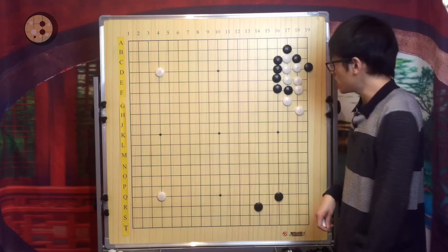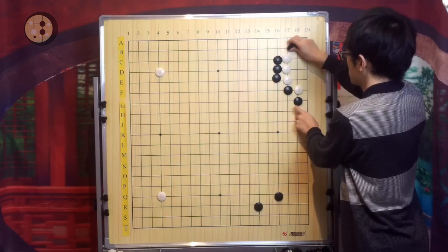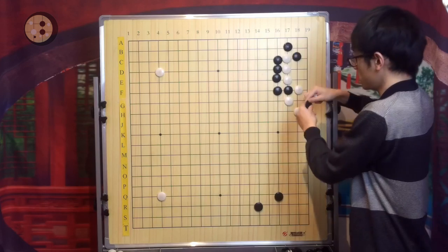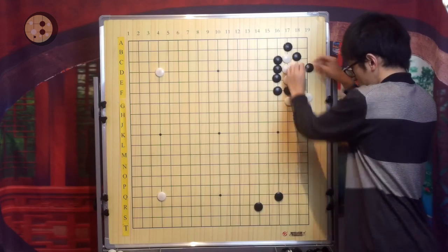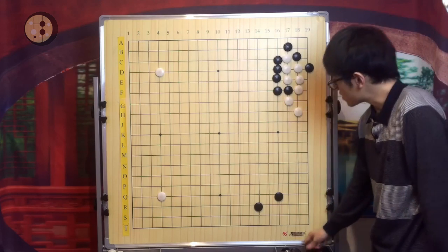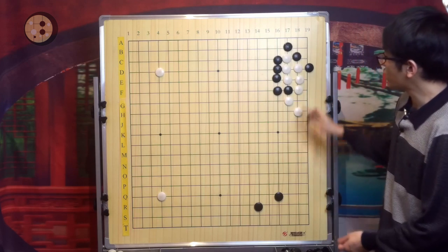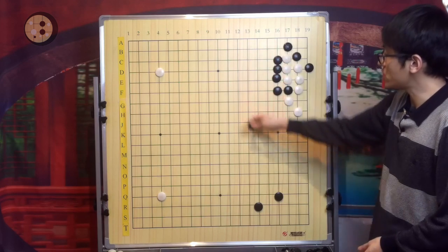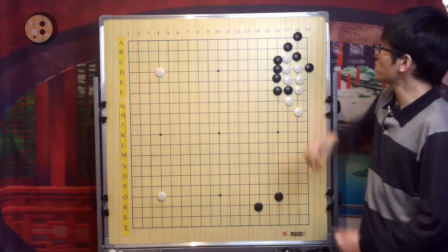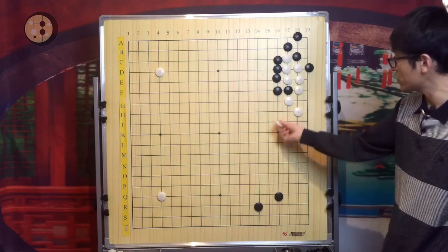This shape looks familiar — it looks like this result. We know that this is not good for Black in most cases. But what if Black removes one stone, because this exchange is not good for Black anyway? If Black plays this locally, it's slightly better for Black, because if Black plays here, White will probably have to play some extension and later there are still some testing moves to harass the White group.